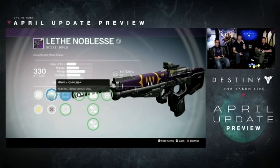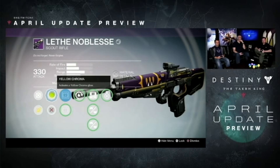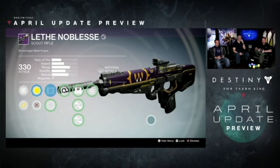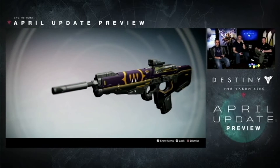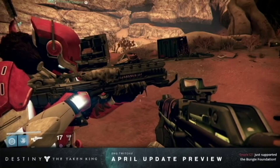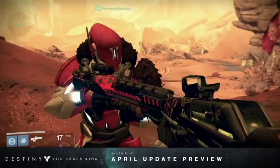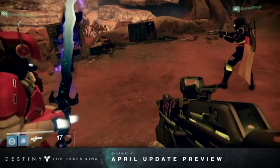The one thing that really excited me is that you'll be able to add the Chroma light system to your weapons as well. Depending on what gun you have, the Chroma light system will give a different look — as you can see with the Queen's Wrath gun right there and another Prison of Elders gun, showing the different color options.